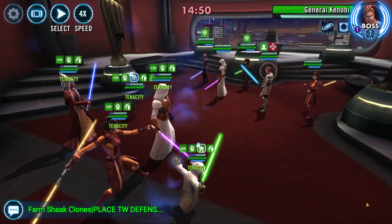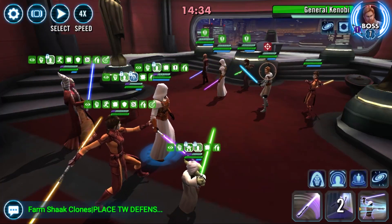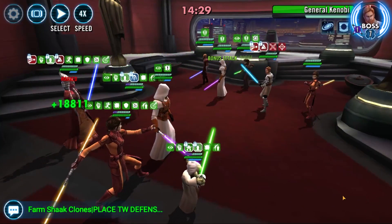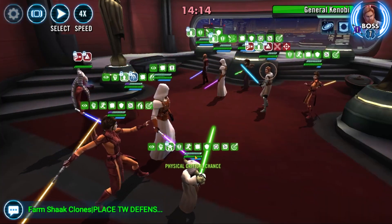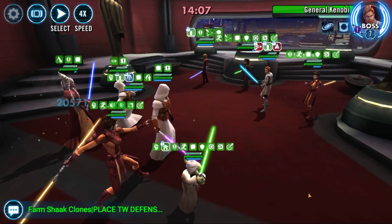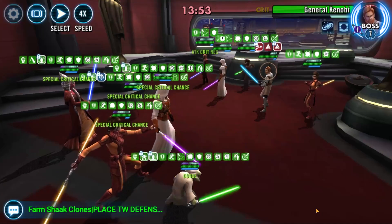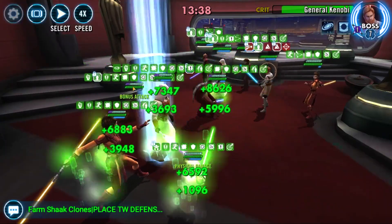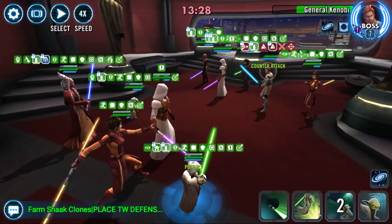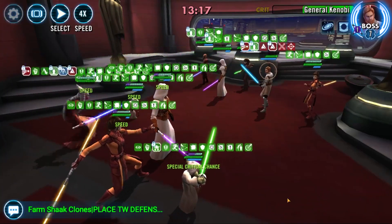On to the final feat — the offense up ones. I just took standard Jedi here: Shakti, Genet, Revan lead, and Grandmaster Yoda. It took a little longer than I anticipated — Kenobi took a while — and in the end I actually switched to targeting Revan. In terms of this offense up feat, if you're using Jedi, go for Revan first.